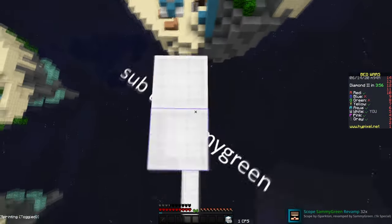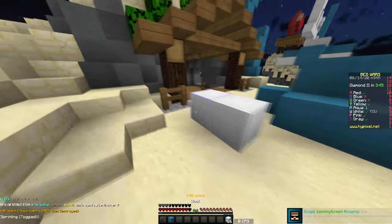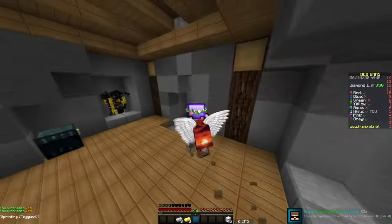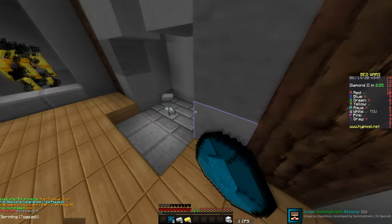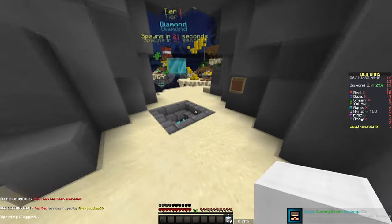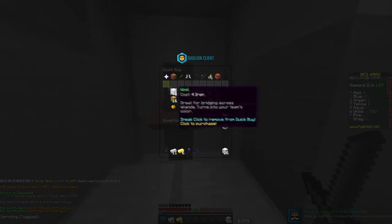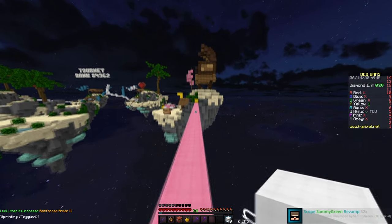That was such a waste of TNT! Let's go - block glitch, let's get the bed! Oh, they just disconnected. I hate when people disconnect - I wanted that final kill for my FKDR, how rude. I really like the diamonds though - they're like a deep cyan color, different than most packs. Deep cyan blue, that'd be pretty. Got yellow's bed too!